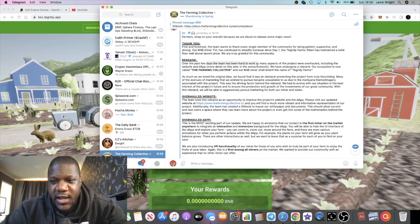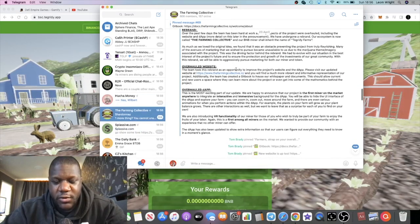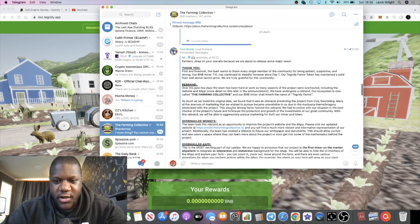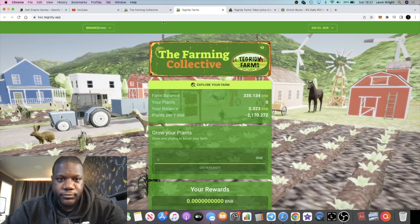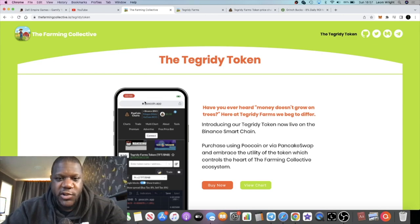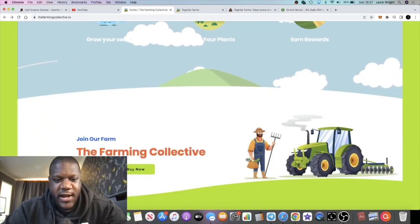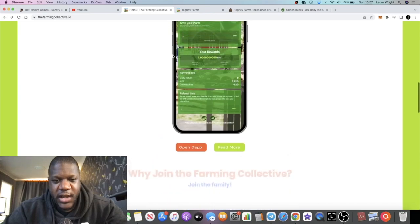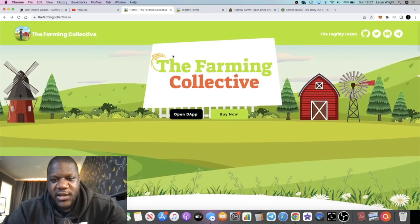I believe they've recently done a rebrand. I didn't know much about this until now. You guys can go and check out all the information — I'm not going to read through all of that. They've got the main website, which I'll link in the description, and then you can check out the app by opening the dapp, which will open the miner for you.